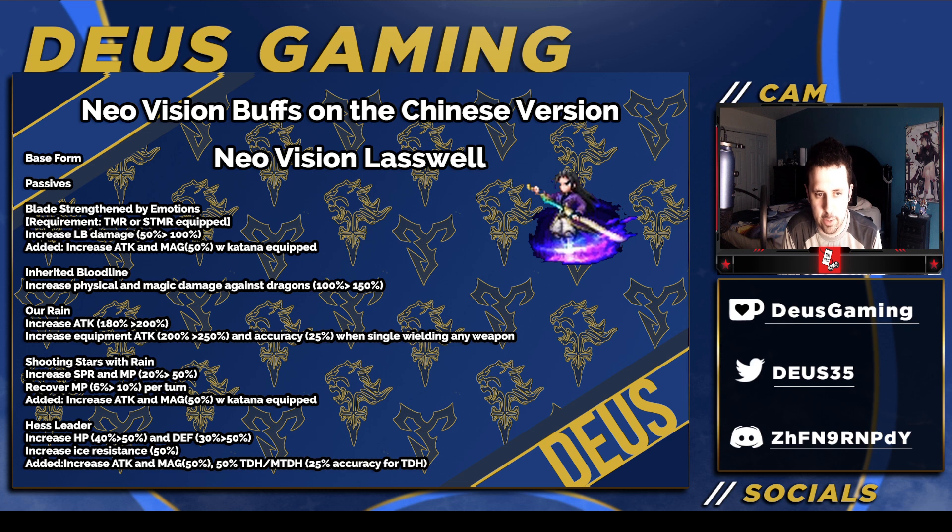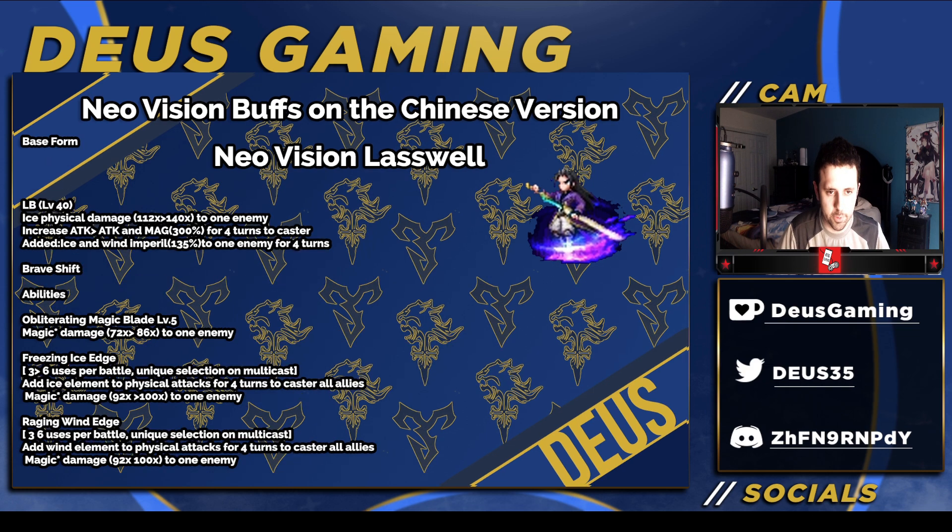He now has 150% Dragon Killer, and if you look down there he has another 50, so quite nice. Now he has 300% PGH in his base form. He also gets some more MP refresh, more MP in his spirits, and more attack when equipped with a katana — so you really want to equip a katana. His burst now has a 140x mod chaining ability, and it gives that 300% Attack and Magic buff.